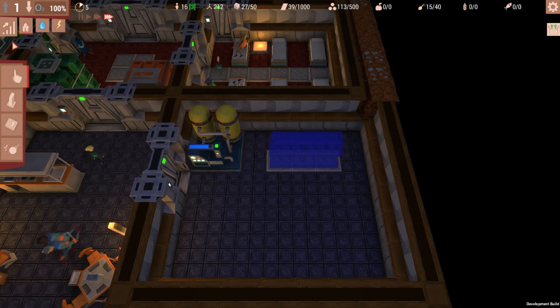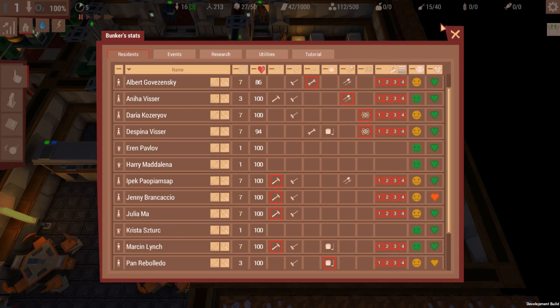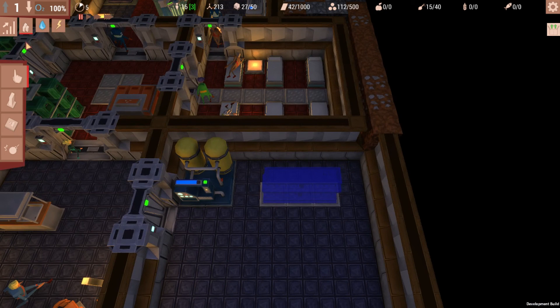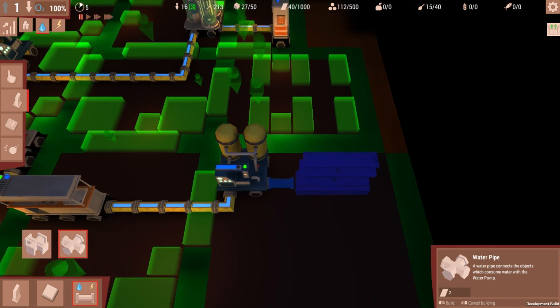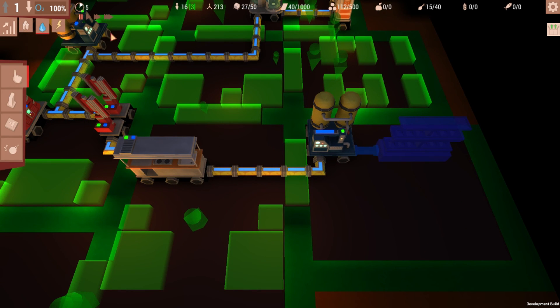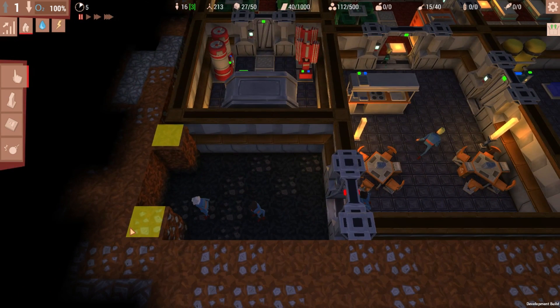First we want to make sure we get this initial vegetable patch built and then hooked up to water, because we're at 15 food out of 40 needed — we need more food. We'll put the water pipe right there. This room is basically finished now. We need power to the door — super simple. We'll put walls in and that's it.